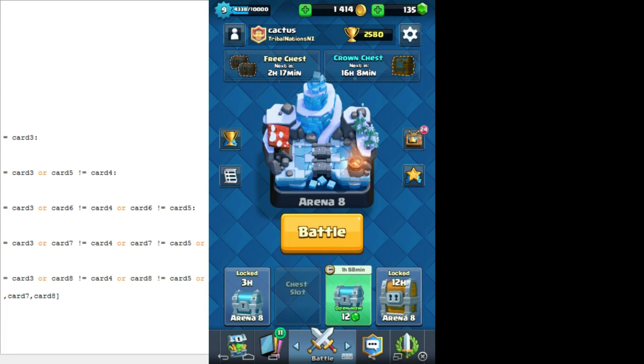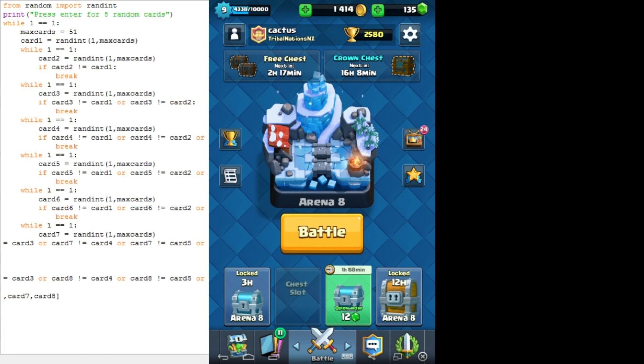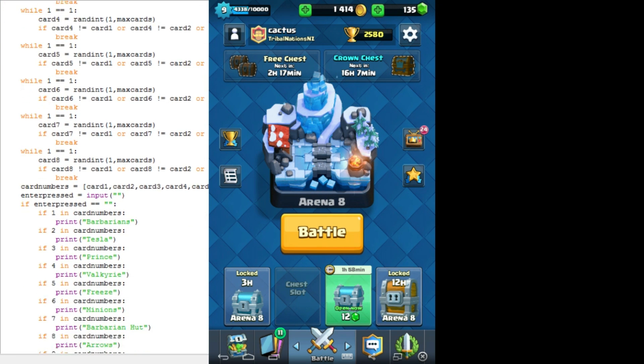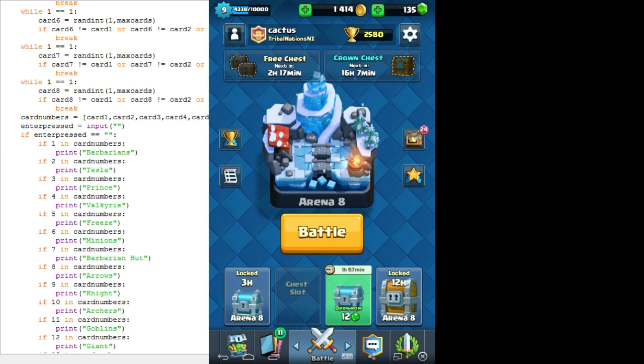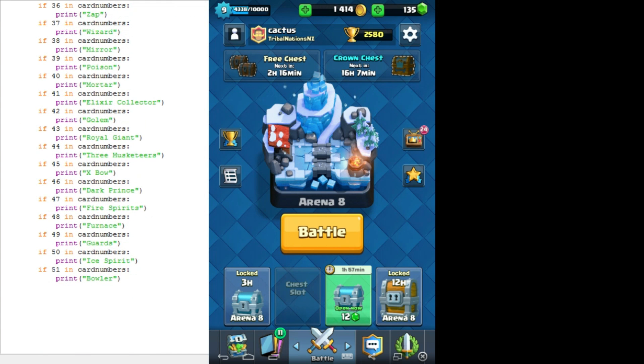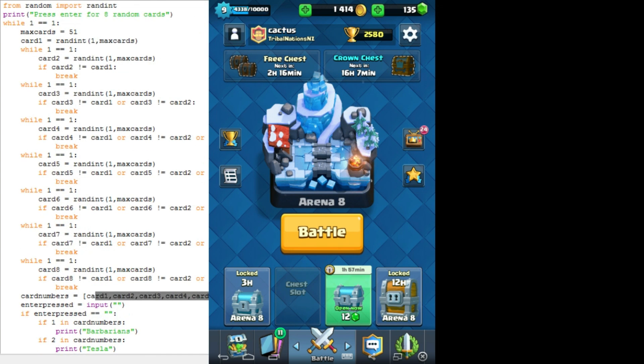I have to keep going for every card. Then I put them all on a list, and when enter is pressed it just checks if the number of the card - whatever the number I've assigned to it - is in that list of random numbers picked, and then I'll print them. It always prints 8 cards, and I've got all the cards I have, 51 cards now.